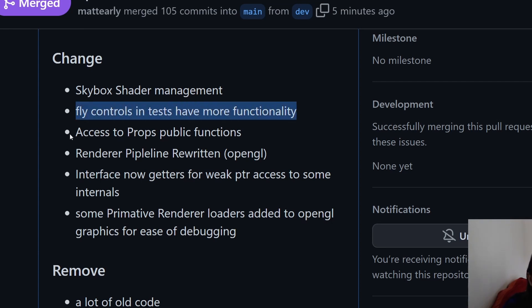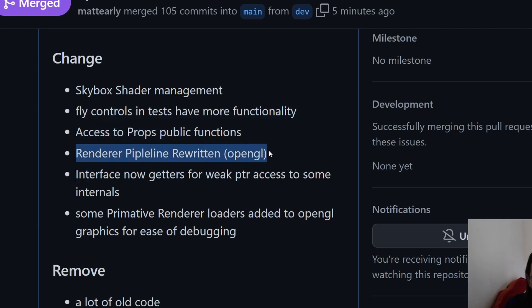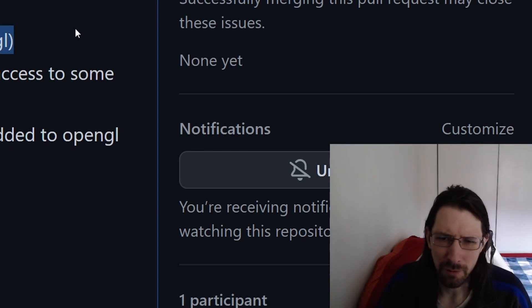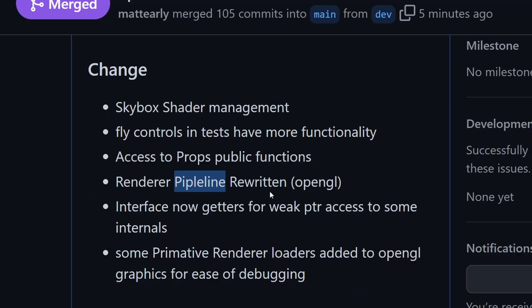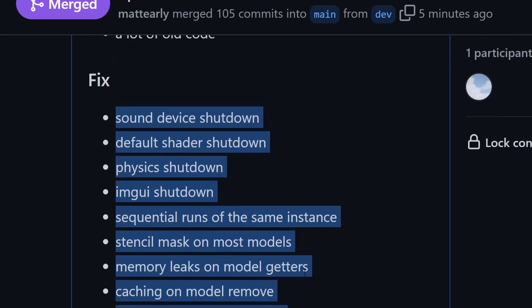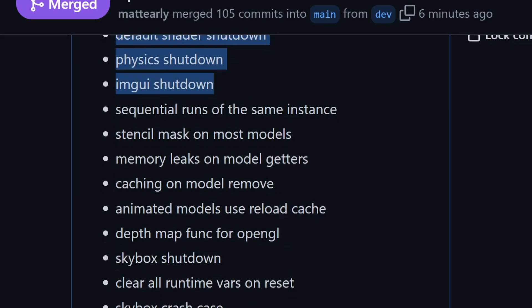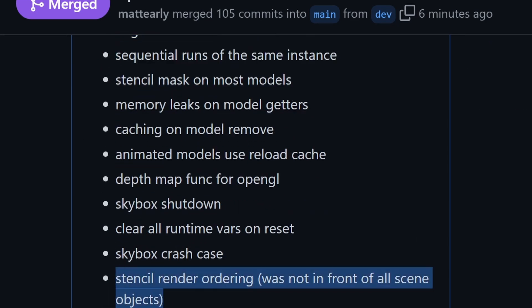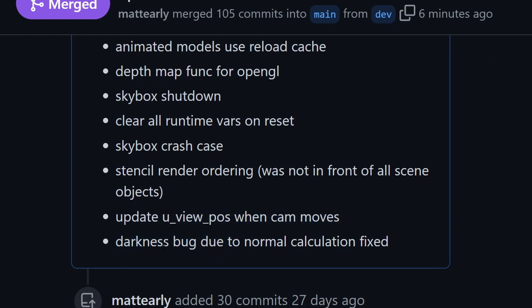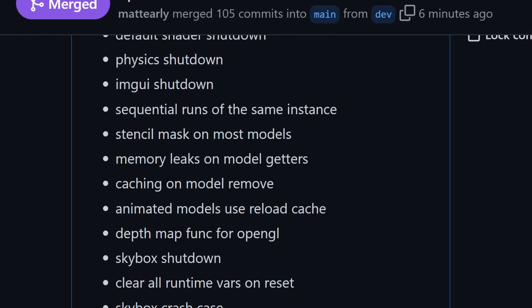I fixed the flying controls and movement tests. The render pipeline was rewritten — this was a big deal. I really reanalyzed how I was doing all my rendering and set up a proper pipeline for OpenGL. I also removed a lot of old code. There was a big focus on bug fixing: memory leaks, things not reusing memory when they should, shutdown issues, the stenciling bug where it wasn't in front of everything, view frustum issues causing light bugs, and a normal calculation that was making everything darker than it should be.